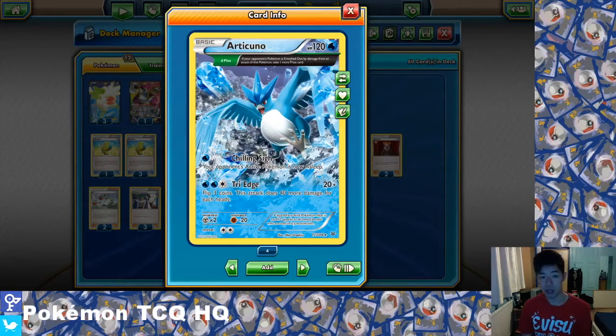To partner Seismitoad we also play Articuno. It's a 120 HP basic Pokemon. Its first attack, Chilling Sigh, puts your opponent's active Pokemon to sleep — very useful against opposing Seismitoad EX or things like Jolteon EX which might stop you from doing damage. Its main attack is Tri-Edge, with the same energy cost as Grenade Hammer: 2 Water and 1 Colourless. It does 20 base damage, then flip 3 coins — 40 more damage for each heads, maxing out at 140 damage, knocking out most non-EX Pokemon in one hit.